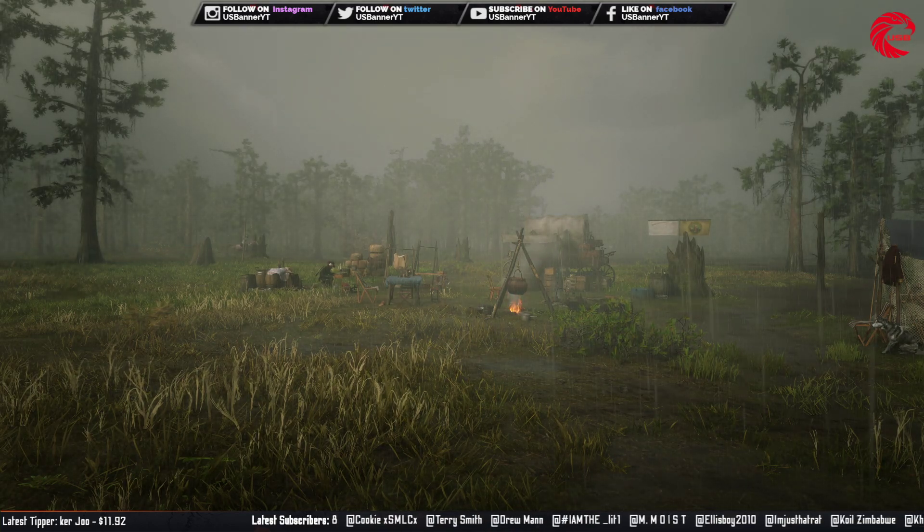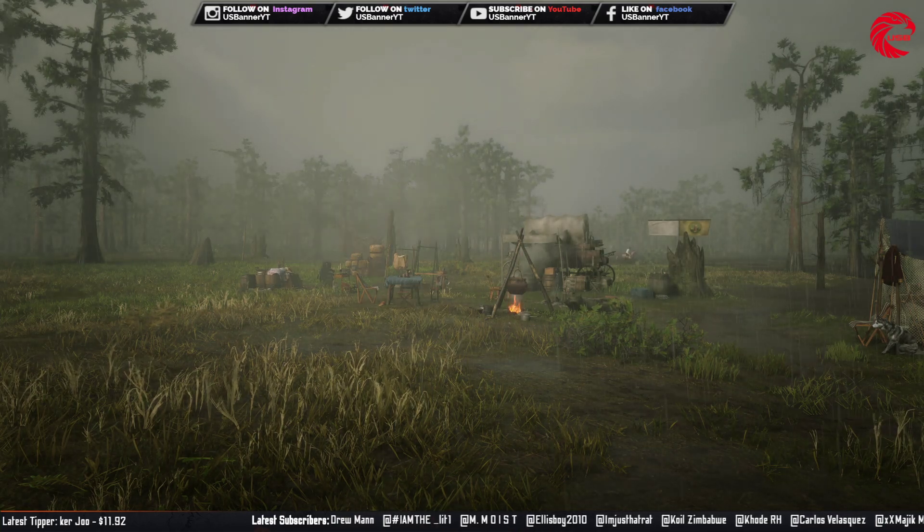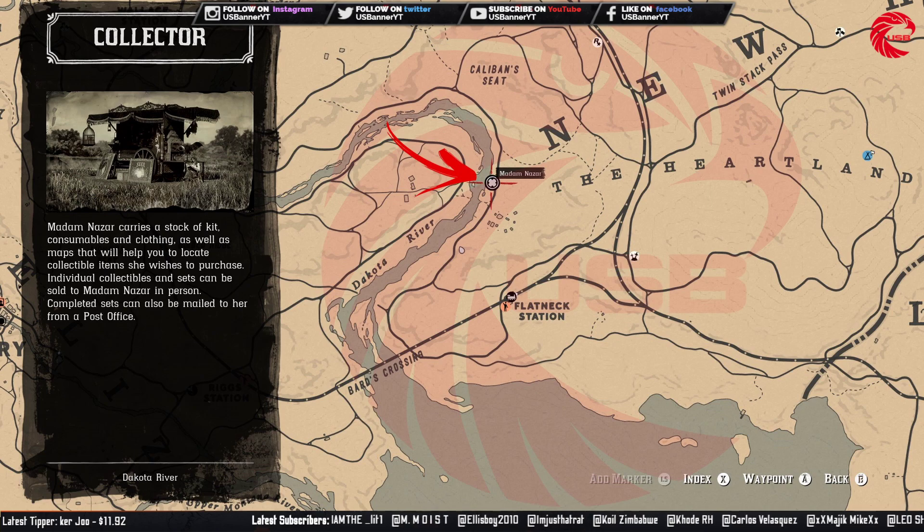First of all we are going to talk about Madam Nazar's location for today, 7th September. You can find Madam Nazar beside the Heartland, which is beside Valentine. Go to this location and you can find Madam Nazar here for today 7th September. If you cannot see her on the map, don't worry, just go to this location.